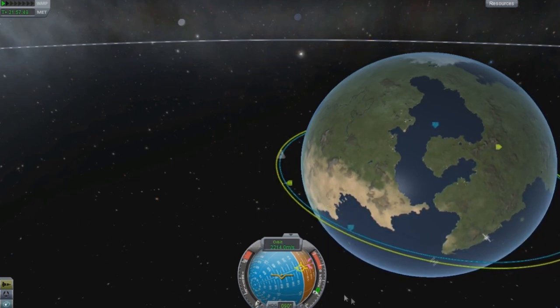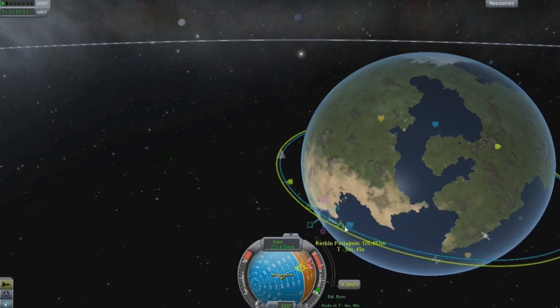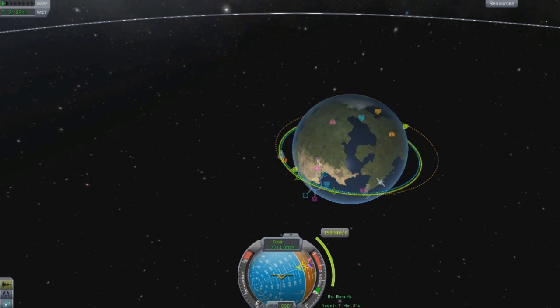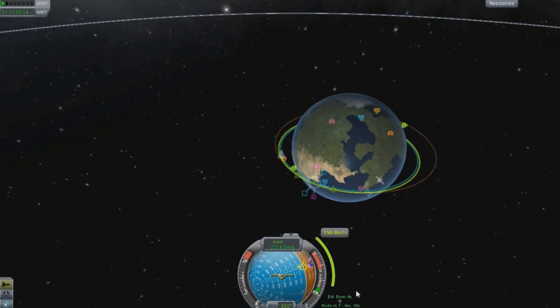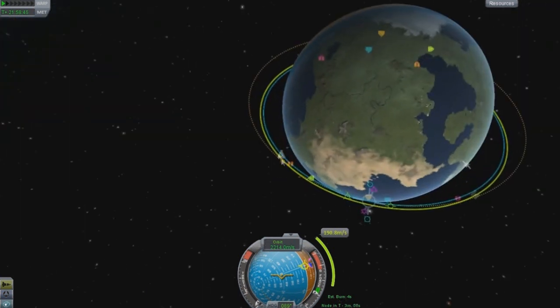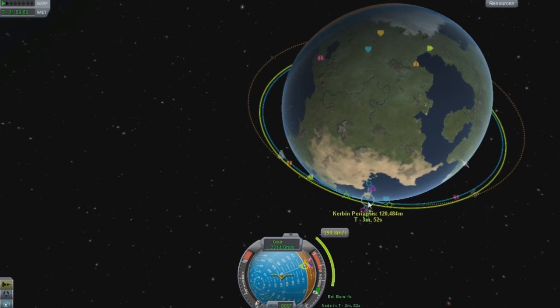Say you're burning prograde on a node — you have this bar right here which indicates how much delta-V you need: 190.8 in this case. It will also give you an estimated burn time, but do not follow that blindly because it is not always correct — sometimes it's off by 30 to 40 seconds. When burning to the Mun, it's always good to start your burn about 30 to 40 seconds before it tells you, depending on your engines. Your node timer shows how long until your ship reaches the node point.